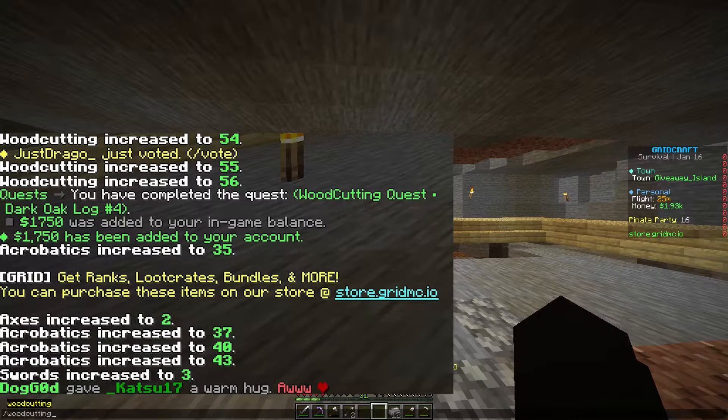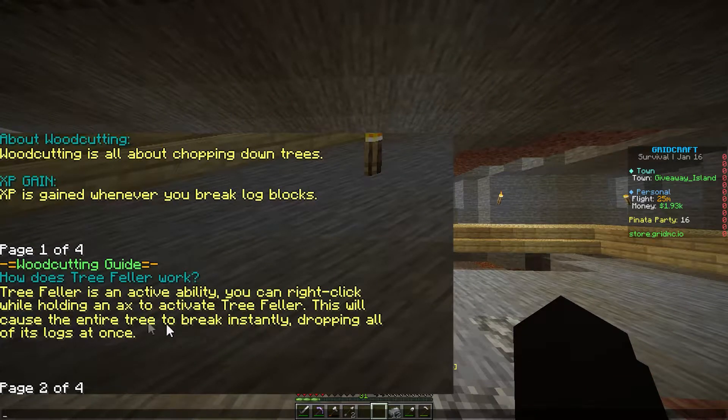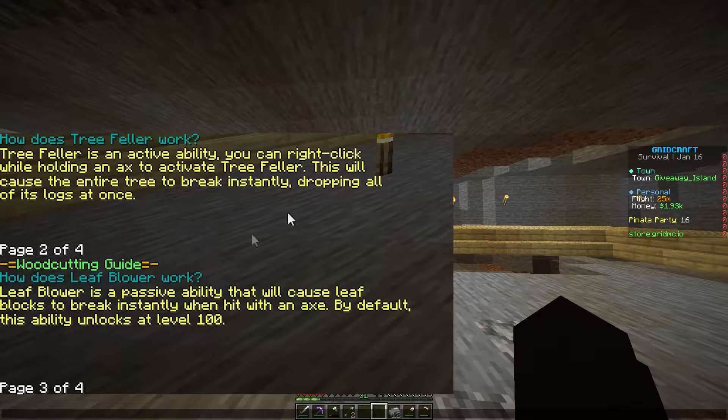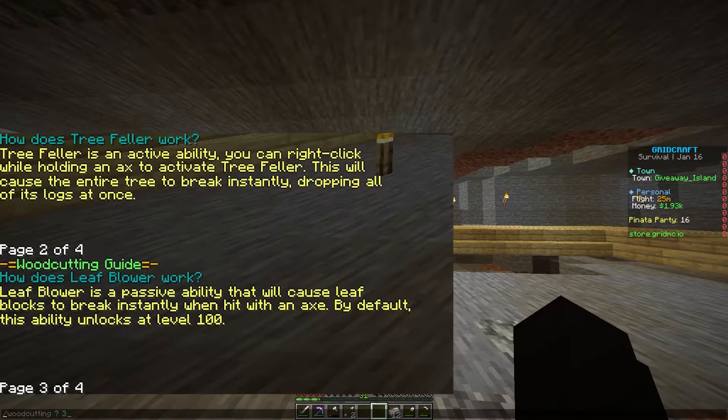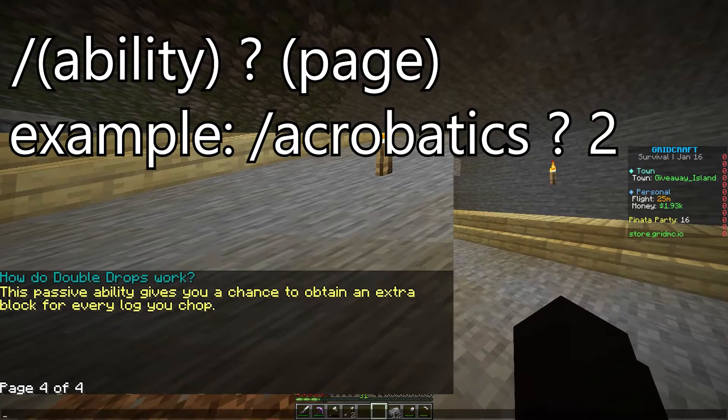You don't have to go to the wiki to learn about MCMMO abilities. If you type in slash and whatever ability you want to learn about, then place a question mark after it, you will get an in-game guide. I use this all the time. It shows you every single ability. Here we're talking about tree felling — you're about to see tree felling in action. You can get the leaf blower effect, which takes all the leaves off, super helpful if you're trying to clear a forest. And then the double drops like we talked about — double drops are amazing. Slash whatever ability you want, question mark, and it'll teach you more about it. Without the question mark, it'll show you all your current stats.